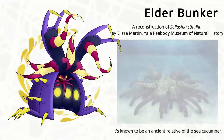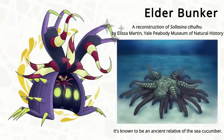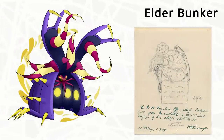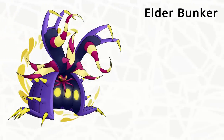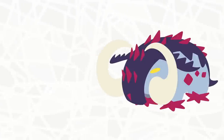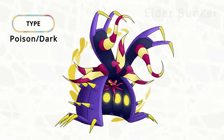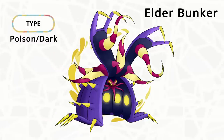This design references the Solascene of Cthulhu, which was a species that looked so weird that it was named after the Lovecraftian horror icon. Now I failed to mention this before, but all these Paradox Mons except for Choridon have this weird naming convention where it's just two words, like Great Tusk or like Screamtail. So with that in mind, I'll probably call this Elder Bunker. I should probably call this design Water and Dark type, but Poison and Dark sounded more fun.